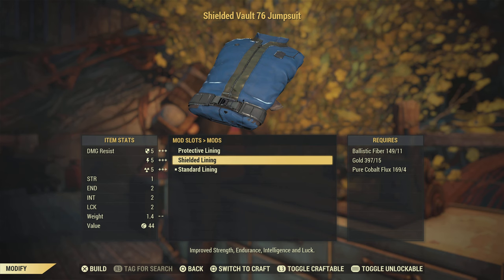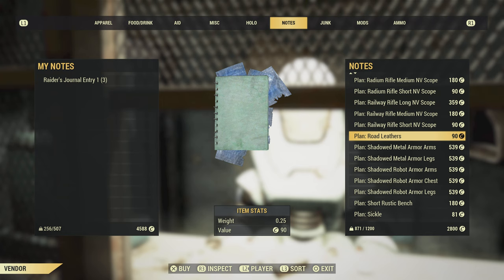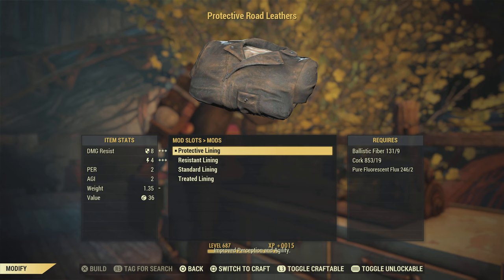To go over some other options: the vault jumpsuit you get coming out of the vault has stats nowhere near the Secret Service armor, so it may not be the best but it is an under armor to start with. The road leathers and raider leathers are probably the best under armor if you're doing a sneak commando build, because they boost your perception and agility.